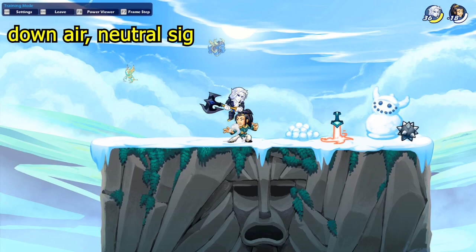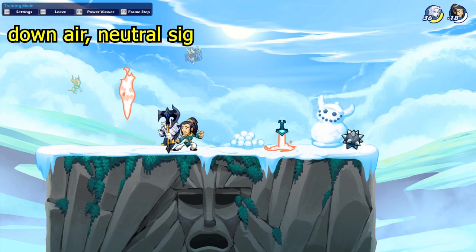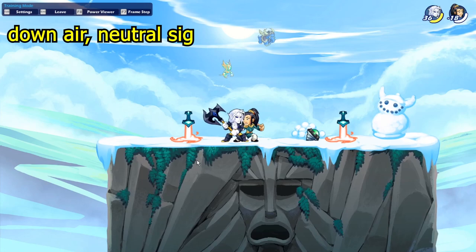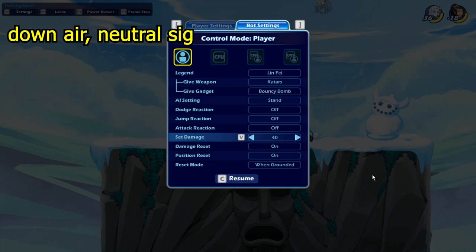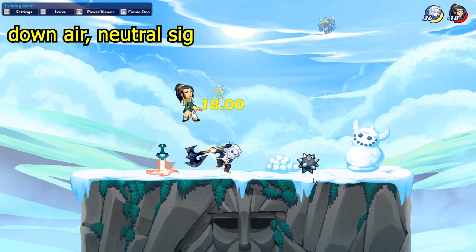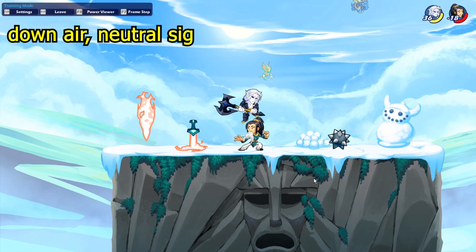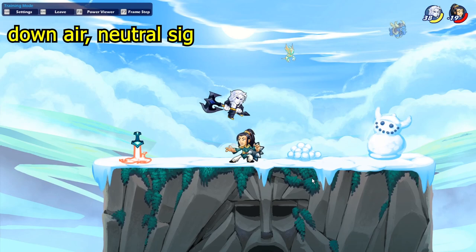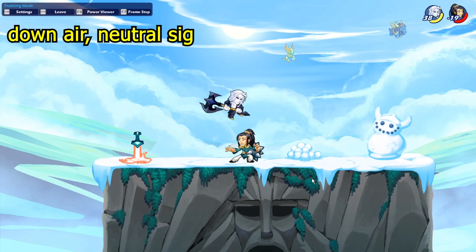For the next axe combo, it's down light into neutral sig. This one is a little tricky to learn because when they're low on health you've got to hit them right above them with the down light, and if they still have a lot of health you've got to try to hit them more on the side. When they're low on health you can even kill them with it, but you have to position the down light carefully.